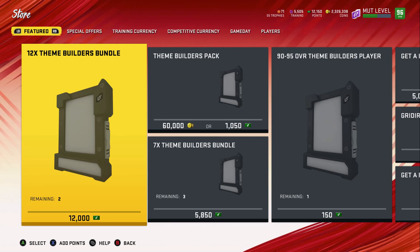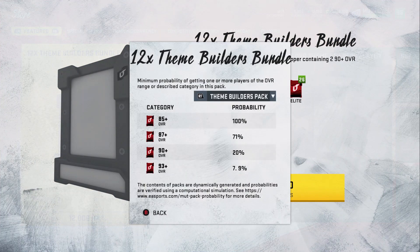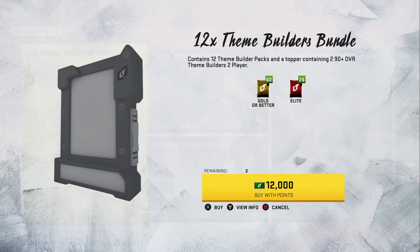There's also going to be a coin method in this video so definitely stay tuned. I don't have the new coin method for the theme builders or the re-roll just yet, but we'll have that available another date. I do want to show you a coin method you can do with other cards you pull from these packs, and show you the probability: 85 is 100%, 87 is 71%, 90 is 20%, and 93 is 7.9%.